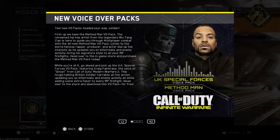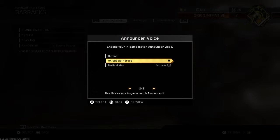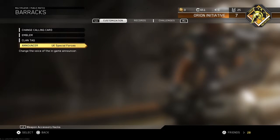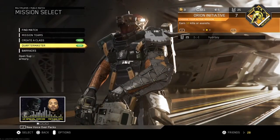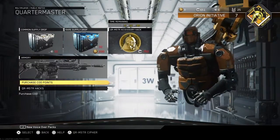First of all, there's been a couple of new things added to Infinite Warfare, one of which is the voiceover packs — the last time I remember seeing these in any Call of Duty game was Call of Duty Ghosts. There's UK Special Forces and there's also Method Man, so Method Man is paid and I believe that is £3.19 in English currency, and UK Special Forces is free.